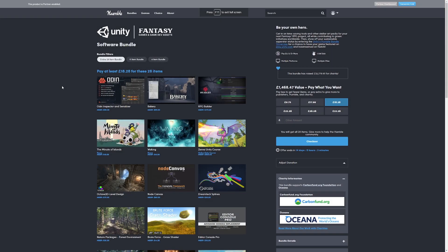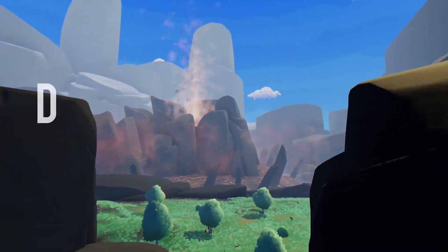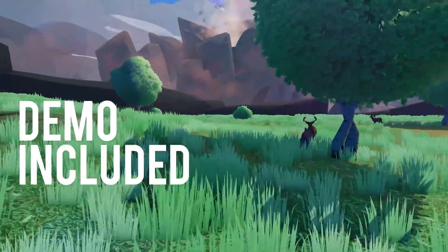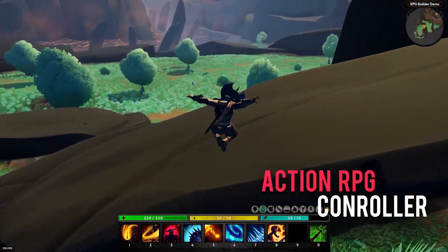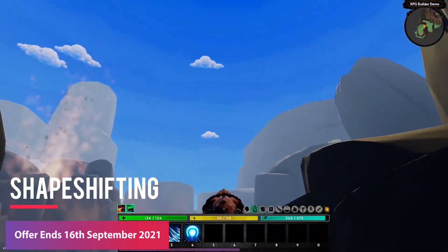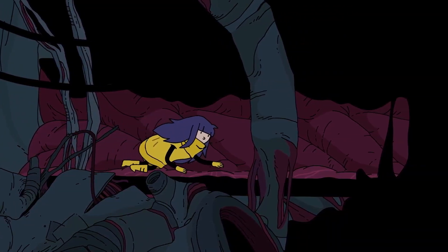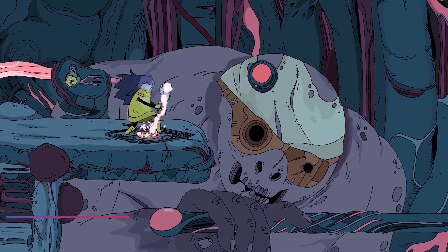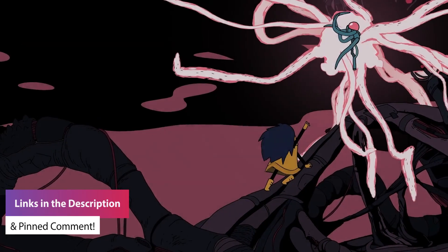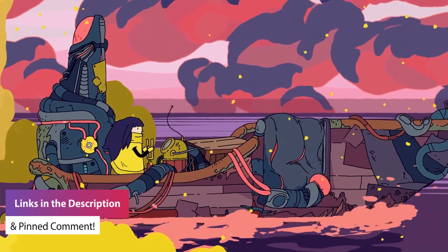On the Humble Bundle side, you've got a package which is around $25 to get everything in the pack, or around $22 to get the 11 bundle pack. As I said, these can consist of over $2,000 worth of assets including Odin Inspector, GPU Baker, RPG Builder, two specific types of games, a full Unity course worth $500, level design, Node Canvas, Editor Console Pro, grass shaders, nature packs, mountain trees, fantasy assets, UMMORPG, big castle kit, medieval sounds, weapons, kits, mobile tools for complete games, dark fantasy kit — just look at it all in there.